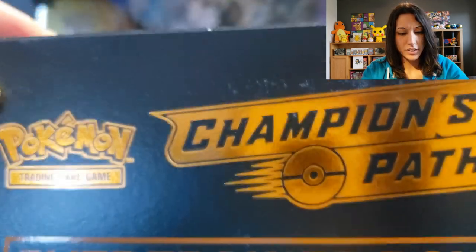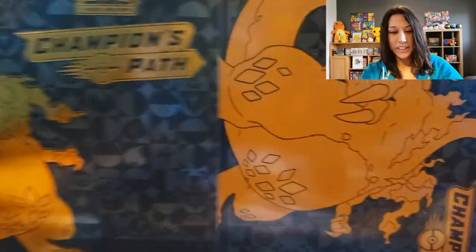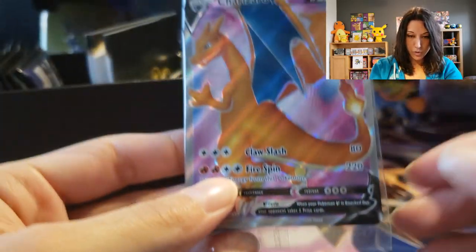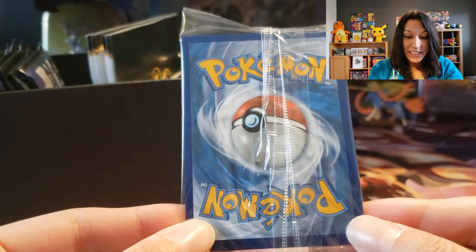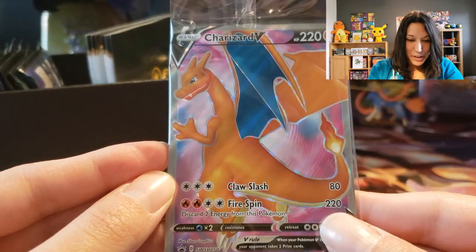Oh wow, this looks really scratched up. It's actually kind of concerning from opening up the box. I hope it's like a mangled one and hopefully it just fell or something. We'll see. Oh, there's a promo card — looks really good, centered. I love that Charizard full art. The back is looking a little heavy on the right, actually. Bummer. But it's still pretty nice.